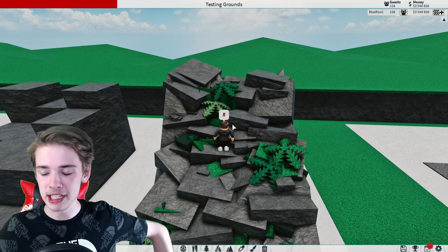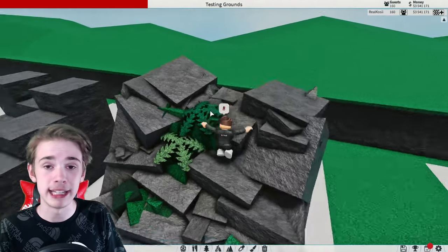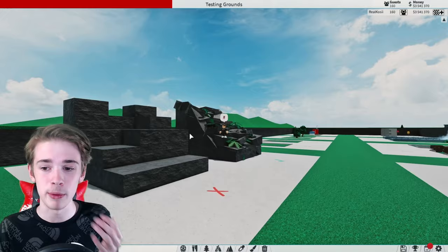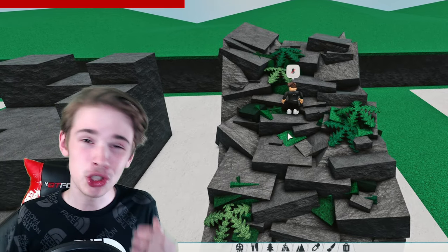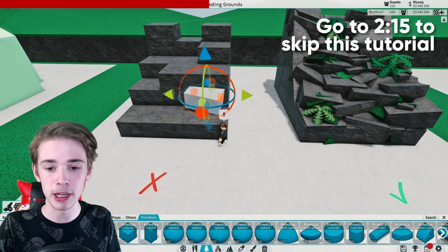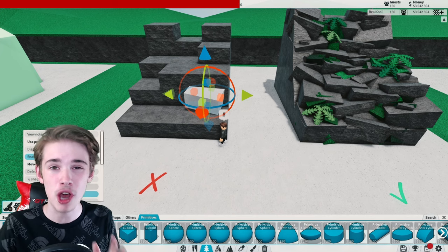But you can make your terrain look a million times better by just adding in some primitives. If you're a Theme Park Tycoon 2 player you'll have seen this exact same sort of terrain in builds like Benji's Adventures. It's basically the same flat terrain except I've just placed some primitives and rocks on top. Go into Precision Build Mode and set everything to no snapping — both your rotation and your move snapping.